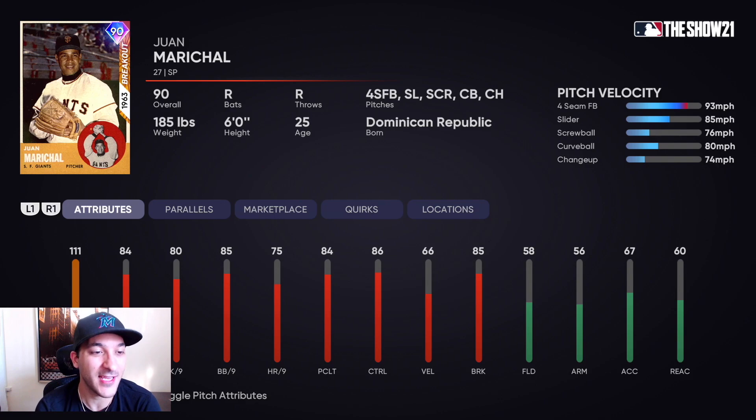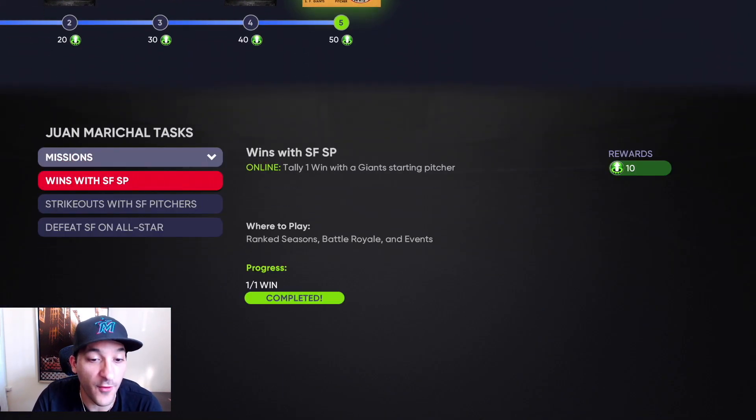He's got a 93 fastball, 85 slider, 76 screwball, 80 curve, and 74 changeup — a 90 overall breakout series card that should be good for collections. It's kind of a low-end diamond right now for a starting pitcher. There are a lot of better options like team affinity season two and future stars, but this is going to be a solid card.